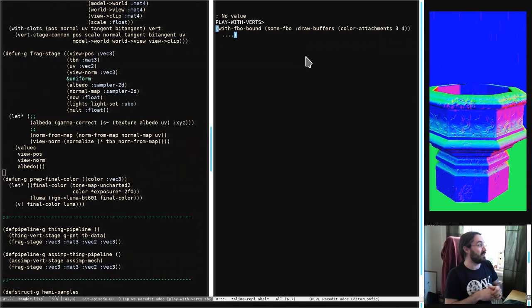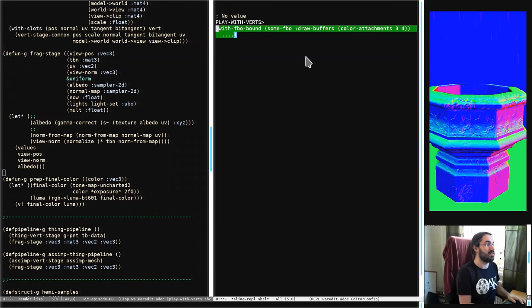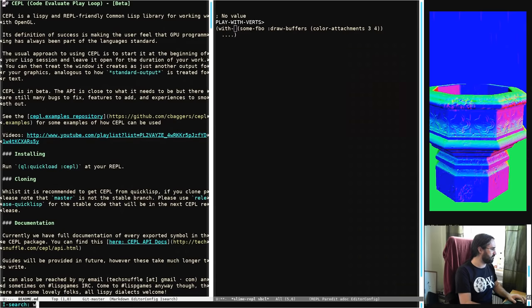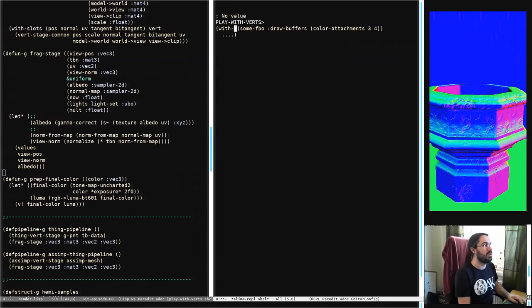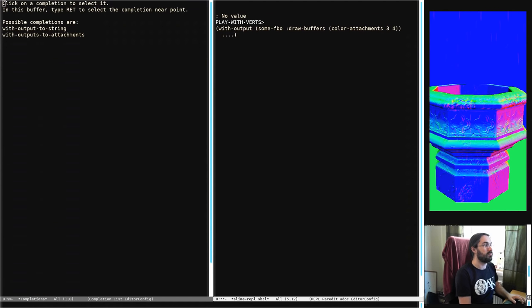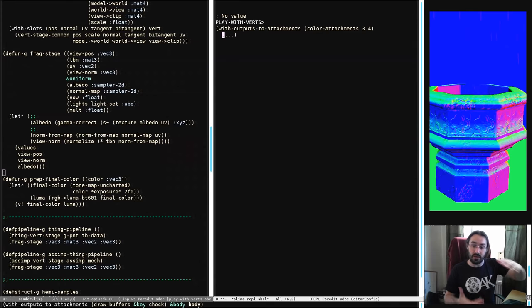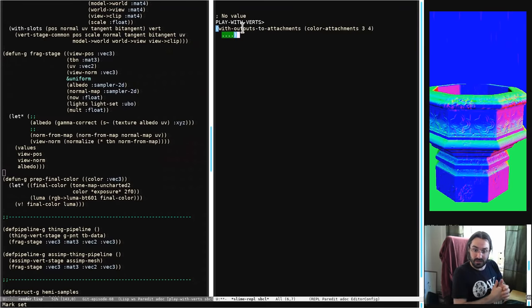I've done a lot of work with that and it is in. There's one more: with-outputs-to-attachments. It's roughly equivalent — it means we've already got an FBO bound but we want to change which color attachments are being written into. It's very much like the draw-buffer thing on with-FBO-bound, except you do it to the FBO that's already bound within that scope. When you leave the scope, it resets back to what it was. Recap over.